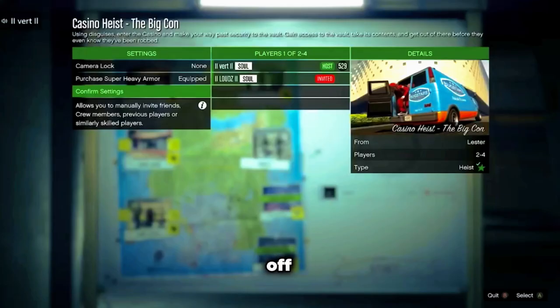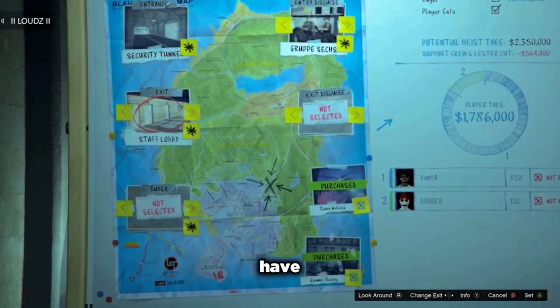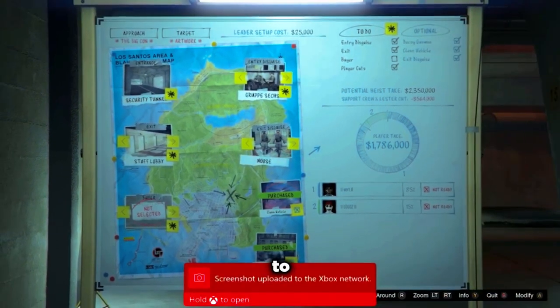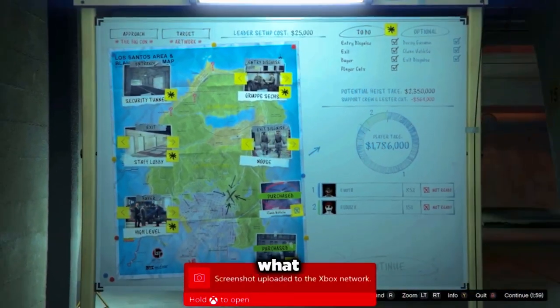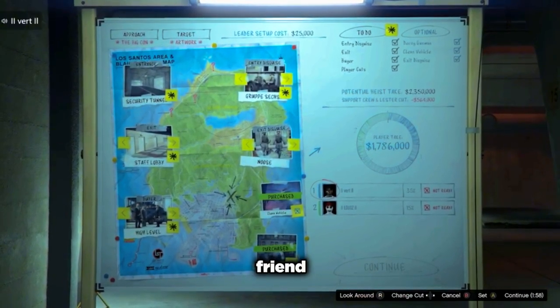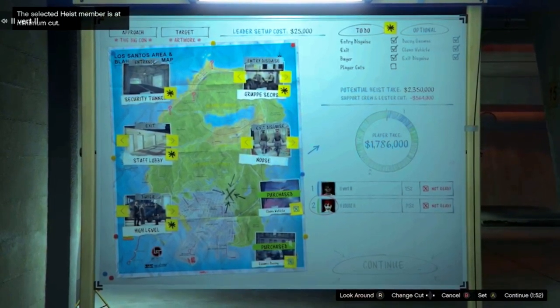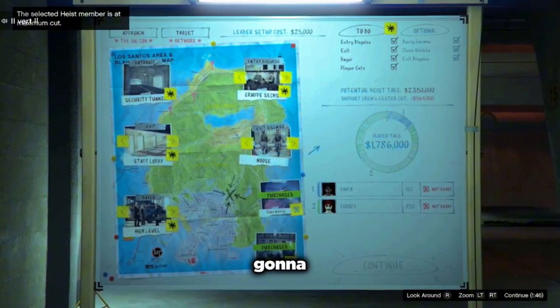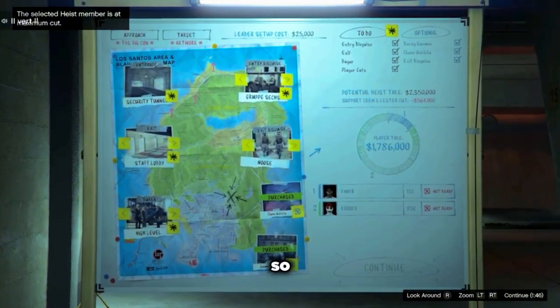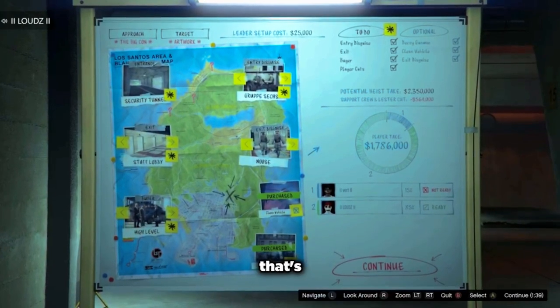Alright, to start things off you're going to want to invite your friend. I'm going to show the perspective of me being the host. Here we are just starting up the mission, and for the heist board make sure you have this set up. What you do want to make sure is the paycheck — make sure you're giving the money to whoever is not the host. If you're the host, do not give yourself the highest cut because you're not going to keep that money. Here I'm giving my friend 85% and I'm the host getting 15%.